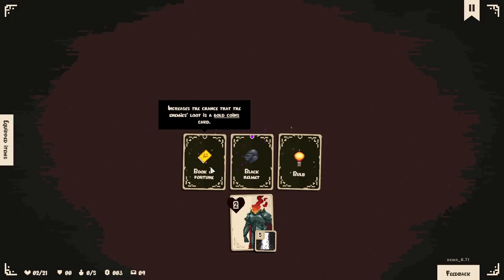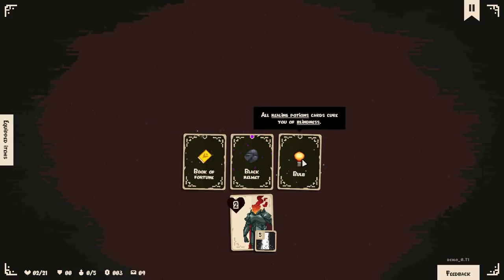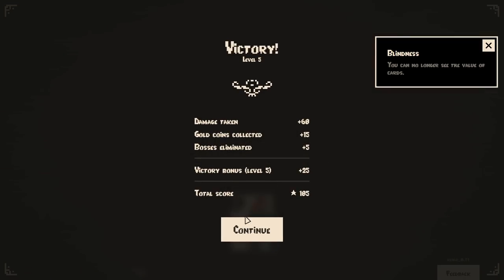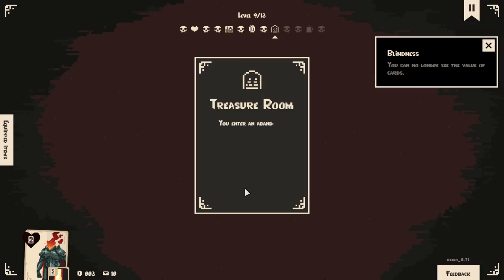Increase to the chance that enemy loot is gold coins. All healing potions can cure you of blindness — I've not been blinded yet. I no longer see the value of cards. That is terrifying, but I am going to go for this. I am very afraid that we're going to die.